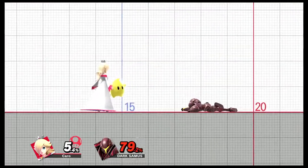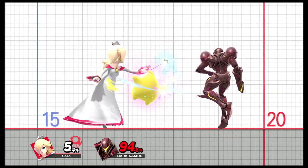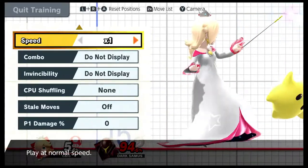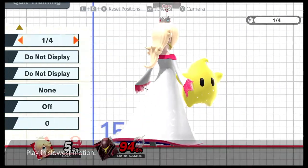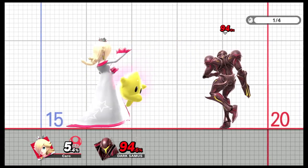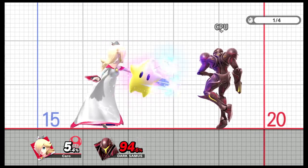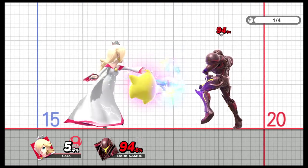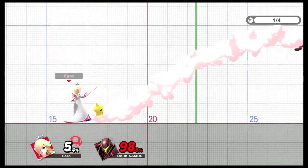The other thing Rosalina and Luma can do is this infinite spinning attack. As you can see, it keeps going even without touching anything — Rosalina and Luma are still hitting. I believe the Luma spinning cannot be stopped by Bayonetta's weave attack, which is kind of funny.